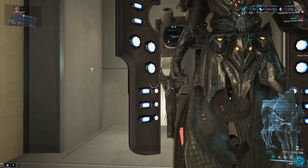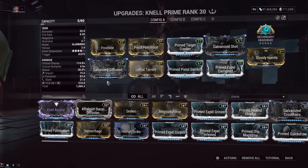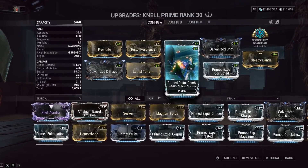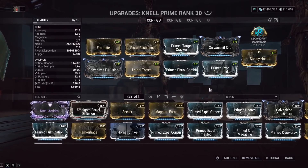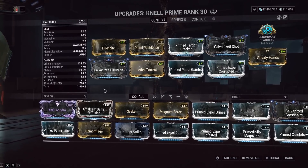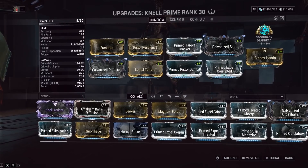Another nice thing is you mod for crit chance with Prime Pistol Gambit. That 40% crit chance goes to 114%. So you can orange crit with a Nell Prime with no outside buffs, just with this mod right here. If you don't have this, make sure you get it for the Nell Prime. As far as the rest of the build, we are going for a viral build, which is going to have Galvanized Shot as well. This does work on the Nell Prime - it's basically a Condition Overload for guns, which was recently added. There's no Hunter Munitions for pistols unfortunately.